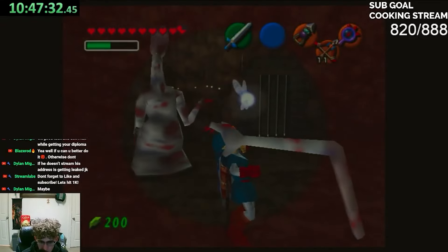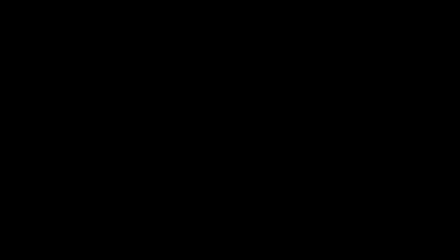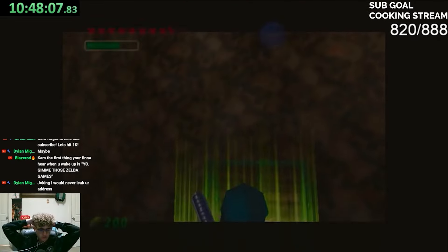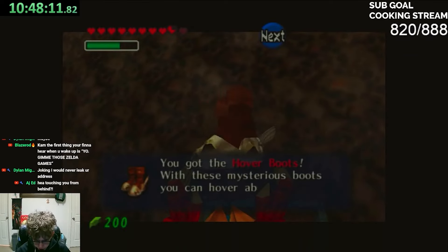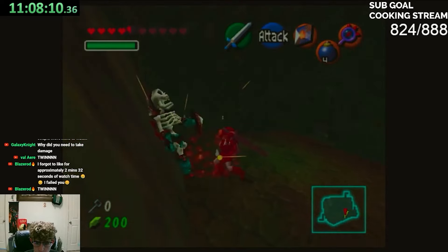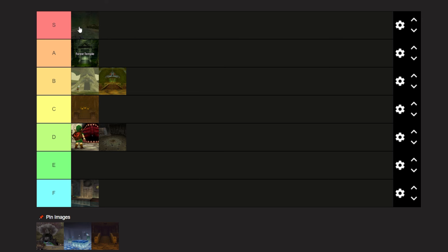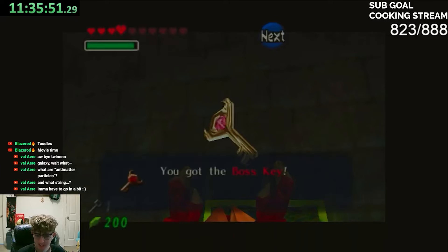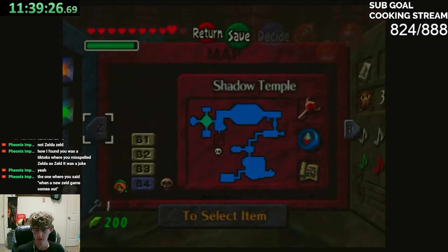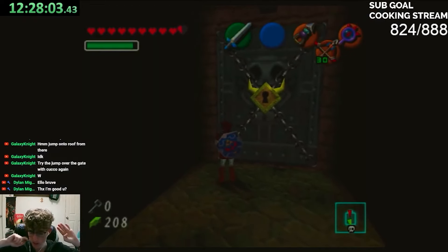The Shadow Temple — I love this dungeon. I always look forward to it when I play Ocarina of Time. It's the most memorable in my opinion. The enemies are good, the layout is great, using the Lens of Truth and hover boots together to get across areas is fantastic, and that boat right at the end is awesome. It's my favorite dungeon in Ocarina of Time, so it gets S tier.